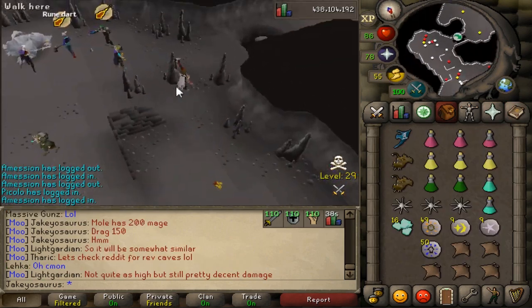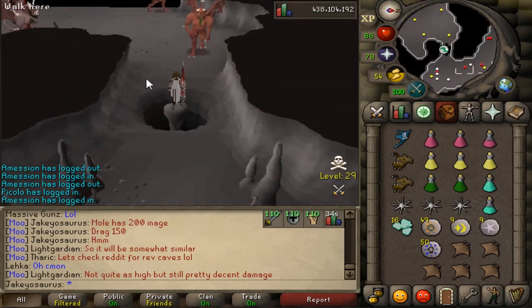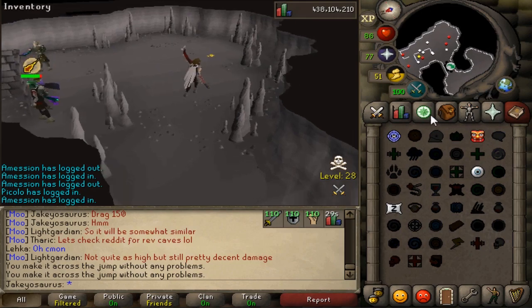I think I'm gonna go try and find all those demons because everyone seems distracted with the Revenant Caves. I need to stat spy the Revenant Dark Beast - I'll wait for it to spawn again.